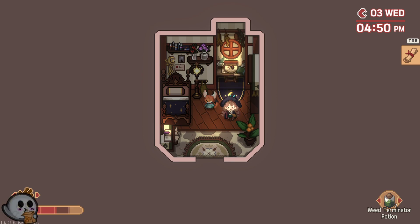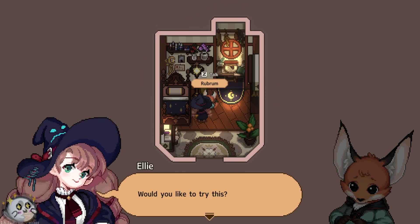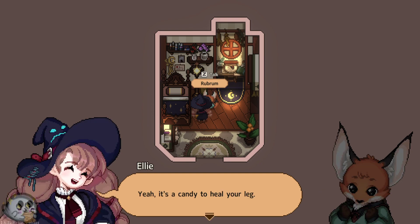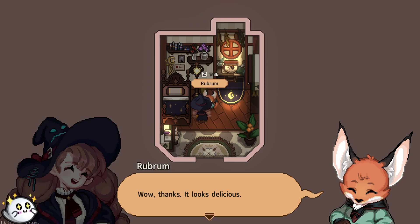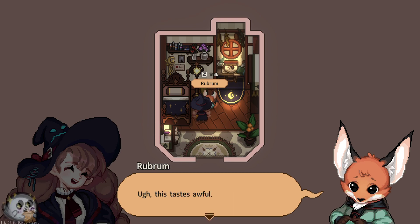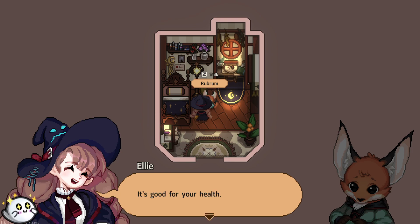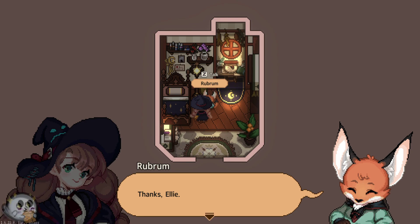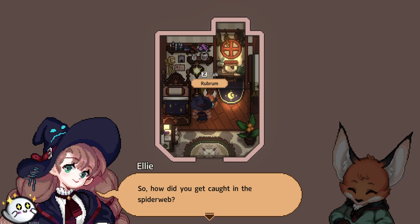Okay. Come here, Rubrum. Would you like to try this? Whoa, what is this? Is this candy? Yeah, it's a candy to heal your leg. Wow, thanks. It looks delicious. Oh, it's delicious. Oh, it does taste awful. It's good for your health. How's your leg? Well, I think I feel better. Thanks, Ellie. The candy tastes awful. So, how did you get caught in the spiderweb?